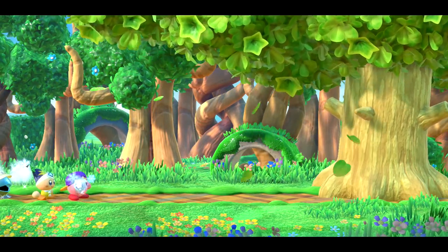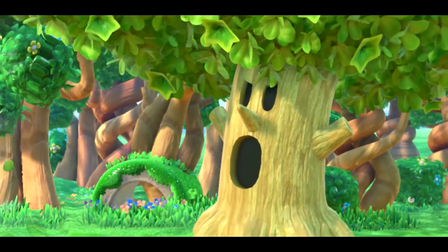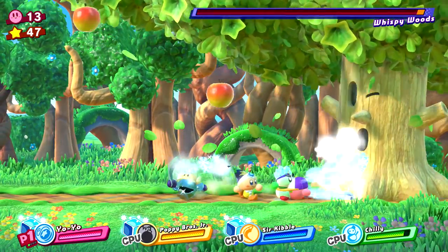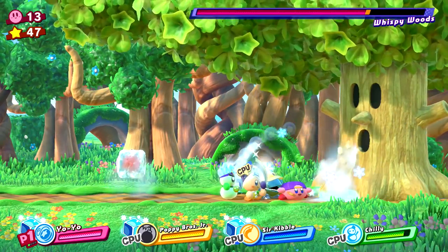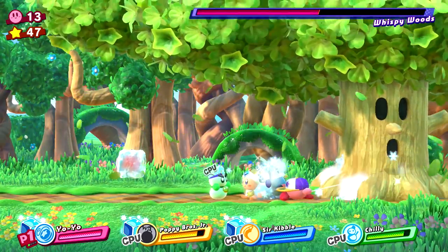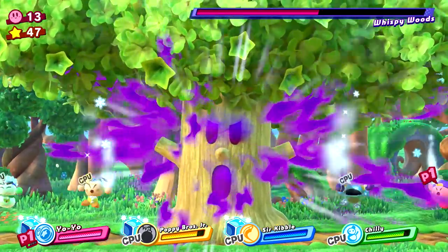Guardian of the forest, Wispy Woods. Why is he upset at us? You'd think we'd be on his side — maybe he's corrupted. Our yo-yo seems to be getting the job done, but this guy actually has a lot of health. I thought he'd be easier to beat, but we can spawn in our friends, and that's why he has so much health.